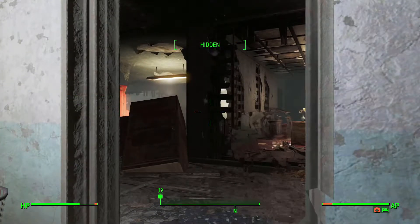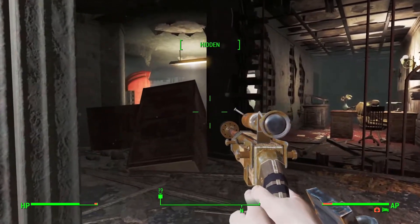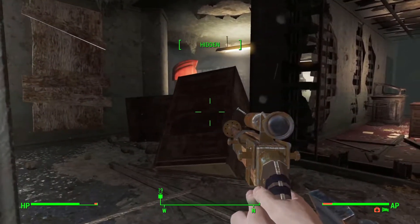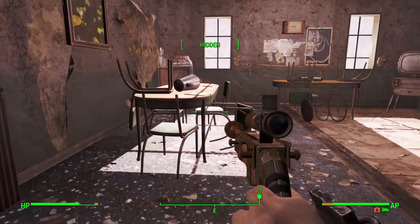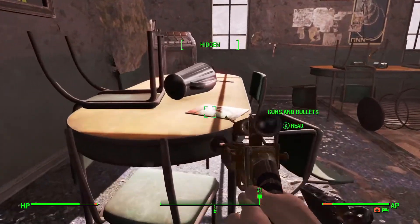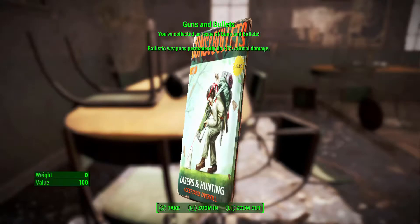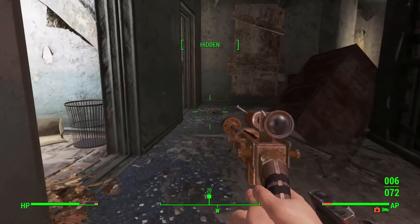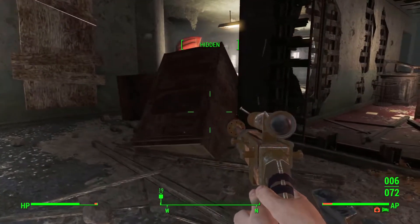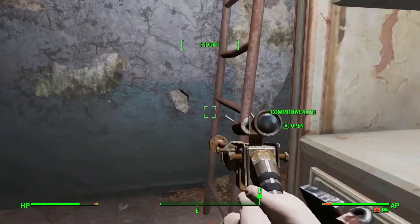Now, if I'm careful I'm hopeful I can sneak around. Right in here is a skill magazine — Guns and Bullets — giving 5% more critical damage. That is what I'm wanting. And there's no need for me to cause any trouble with any synths that are patrolling. Let's get back out of here and go in from the basement.